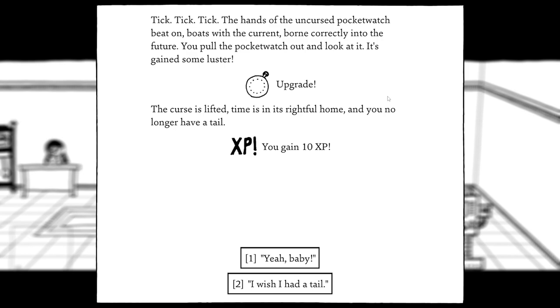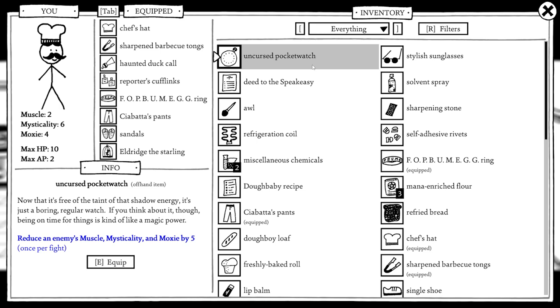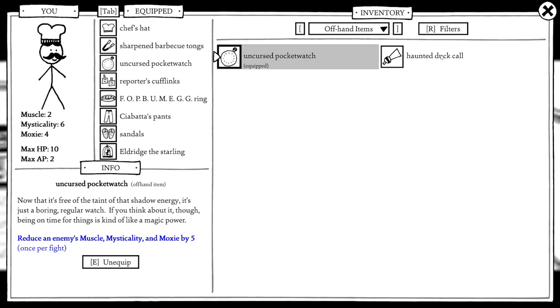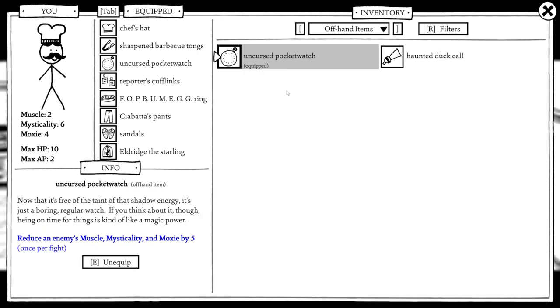The pocket watch is now an off-hand item that reduces the enemy's muscle, mysticality, and moxie by five once per fight. That's pretty good — much better than the Haunted Duck Call which only reduced by one. We equip the new watch.